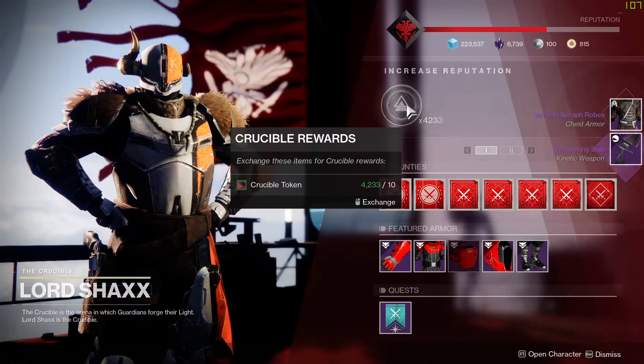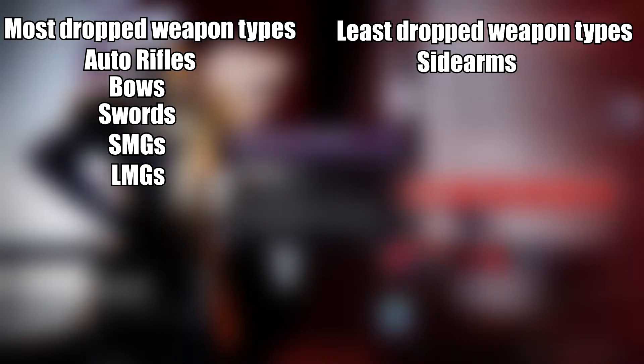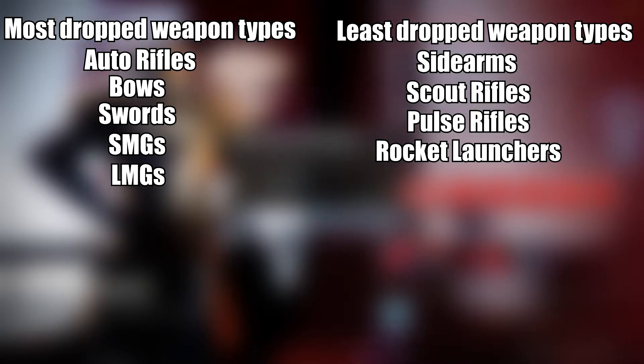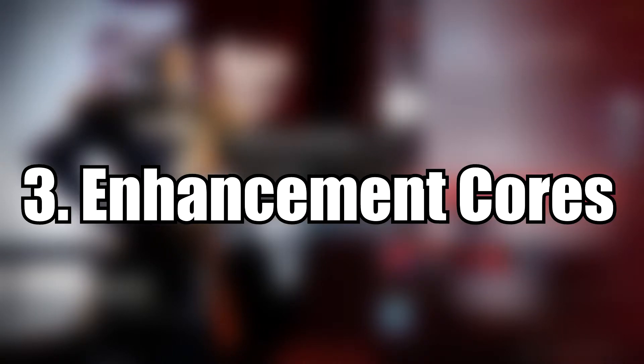However, the most dropped weapon types were auto rifles, bows, swords, SMGs, and LMGs, while the lowest were sidearms, scout rifles, pulse rifles, rocket launchers, snipers, heavy GLs, hand cannons, and shotguns.